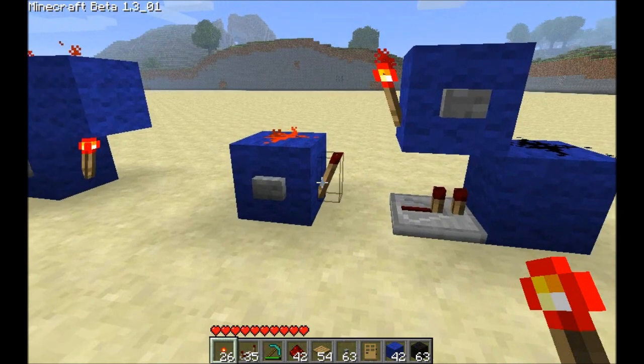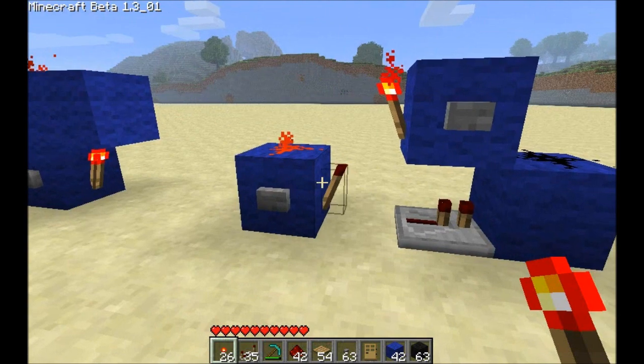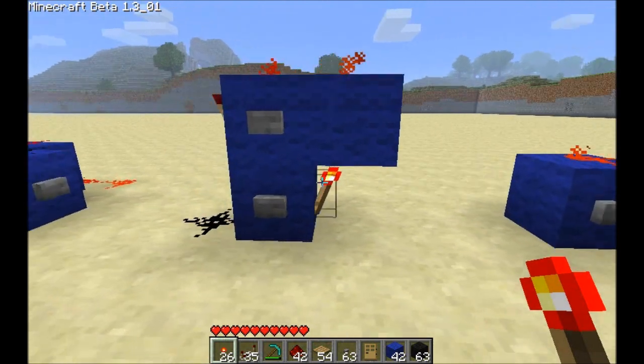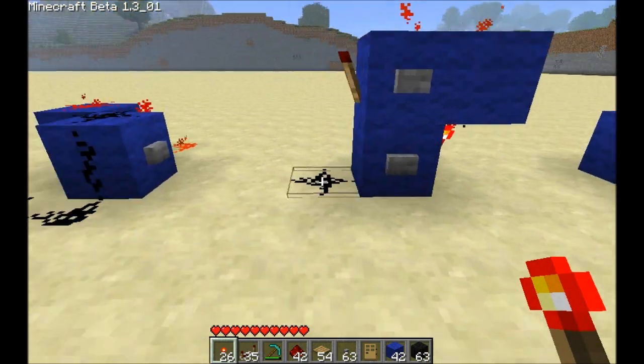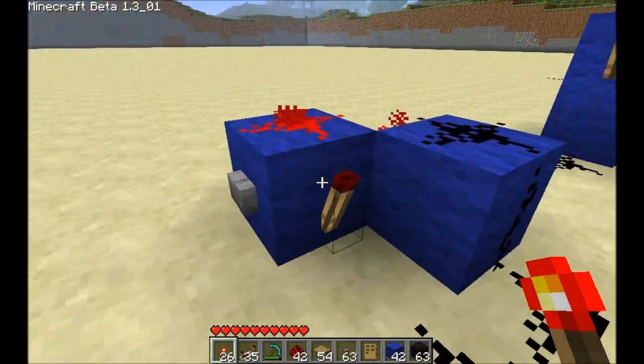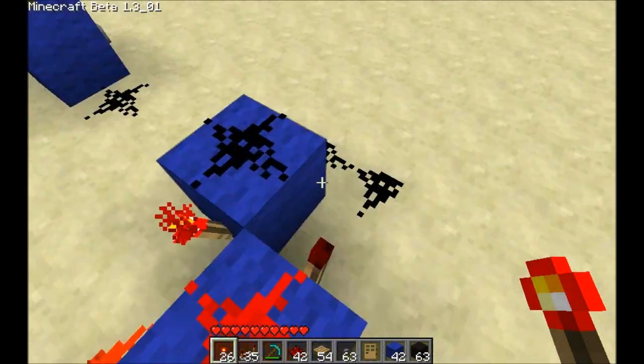If this torch was to be turned off, this torch would be allowed to come on, which would power this dust, which would keep that torch off. So this torch is powering that torch, and this torch is powering that torch, and the same thing here — you've got this torch powering that one, and that one powering that one.